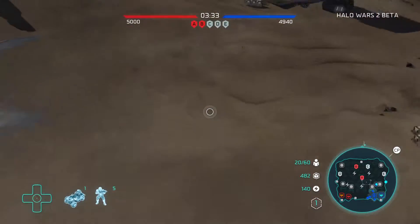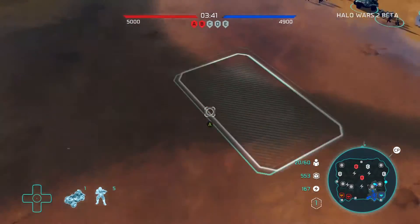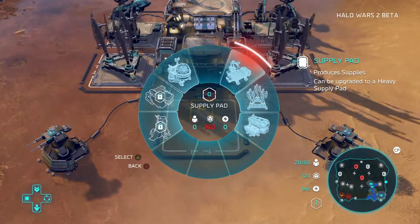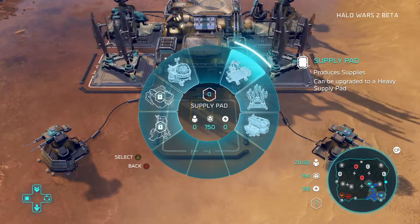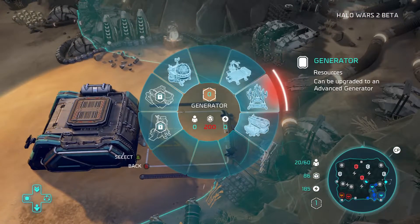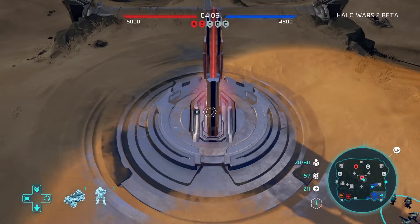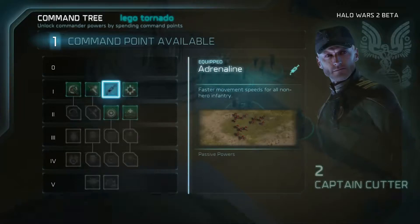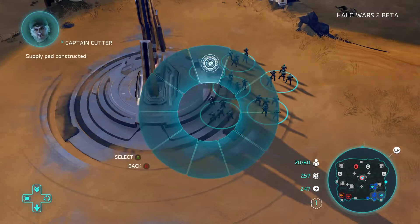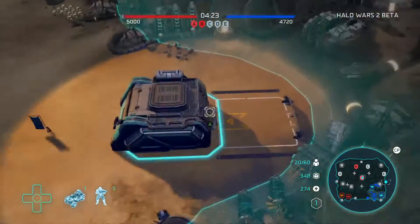I'm going to start working my way down to hopefully capture A. Let's build a base there. Let's buy the Mach Blast. So now we have the Mach Blast. It's kind of expensive, but you know what the Mach's like — it's amazing and awesome. It was in the first game.